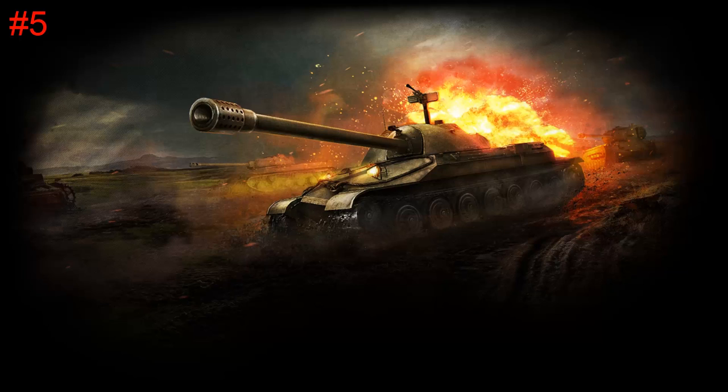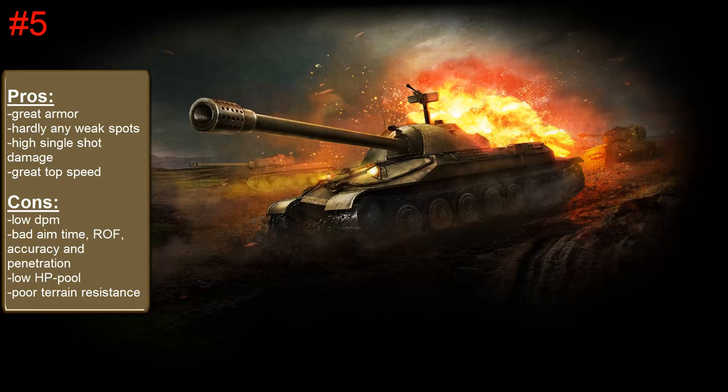That doesn't mean the IS-7 is a bad tank — it is actually still really strong in the right situation. It's got really good top speed of about 60, great all-round armor on the sides and front, with the only weak spot being the lower glacis. The turret is almost impenetrable, with the only weakness being the top armor, which can cause problems with arty. Your gun has got really high alpha damage so when you hit a shot it will really hurt your enemies. However, it does come with a very low DPM value, so you want to avoid prolonged engagements.